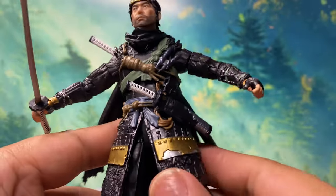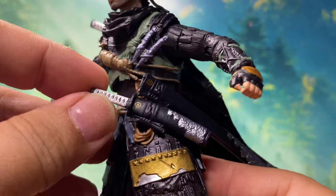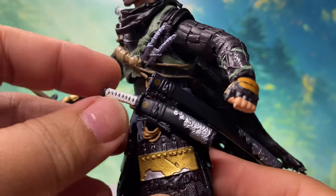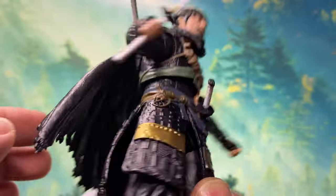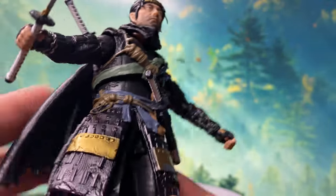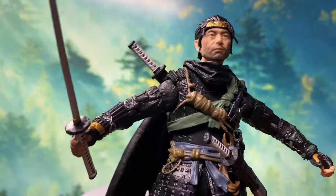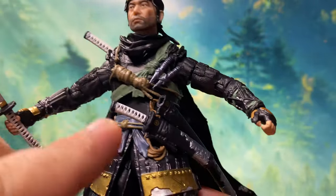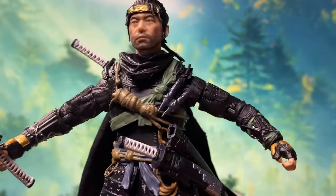Unfortunately, the sheath and the sword are the only accessories that are removable. There is also what appears to be a knife or short sword, but it is fixed. The weapon at his back is also fixed. The other pieces are also fixed — they are mostly aesthetics.